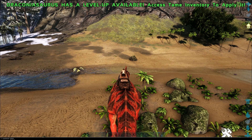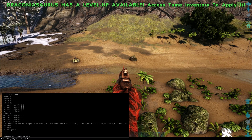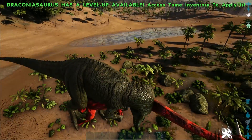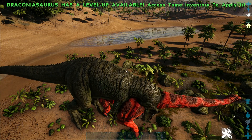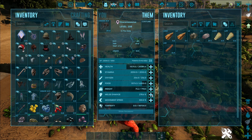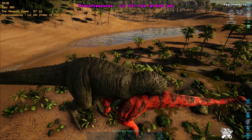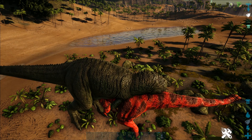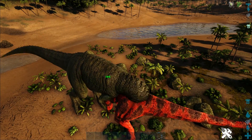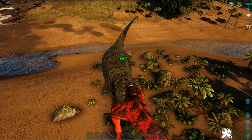Obviously under the right circumstances and with a high enough level, they can challenge Gigas. Let's test that out right now. We've got a level — oh, creative mode is activated again. You can see we just got an endorphin buff. Let's pump levels into health and melee damage. Our eyes just lit up and there's a shield icon in the top right corner — your dino's damage and health regen are drastically increased. Health regen is flying, but it does consume his food at a rapid rate. The bile attack is continuously stacking higher and higher.